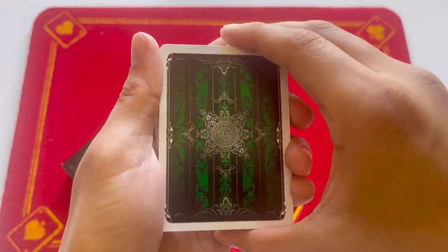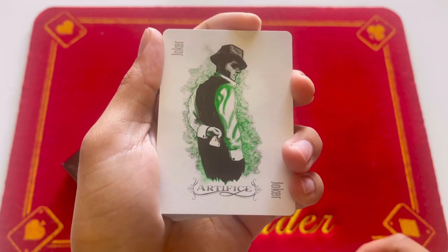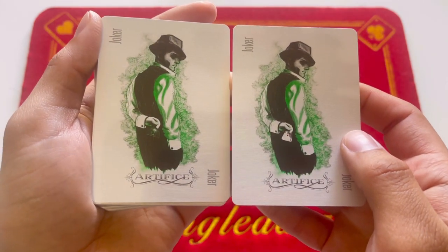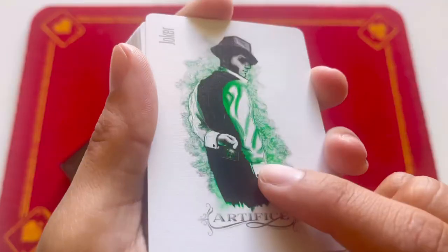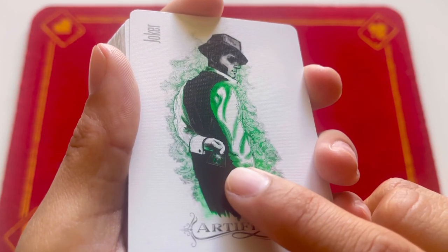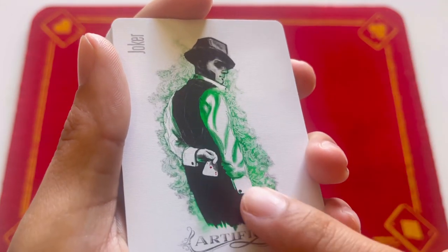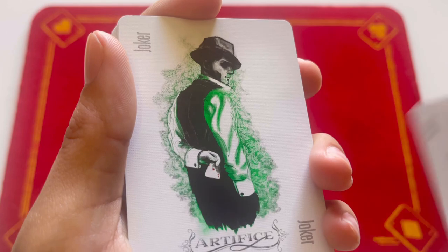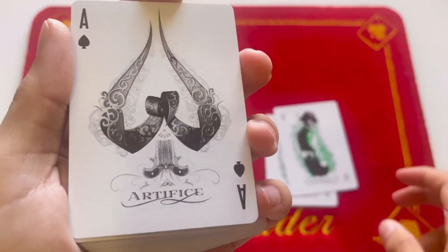Now let's get to the fronts. Here is the joker — look at this sly, knavish, sneaky guy. He has a reveal: in his hand he's being meta and holding an Artifice playing card, and in the other joker it is revealed to be an ace of hearts. So you force the ace of hearts on someone and then show them this card — boom, there it is.